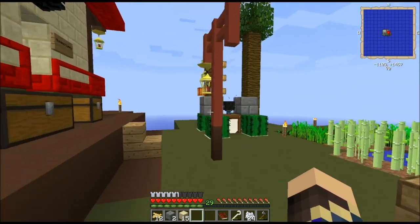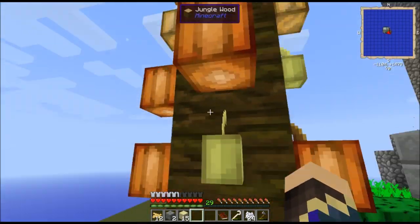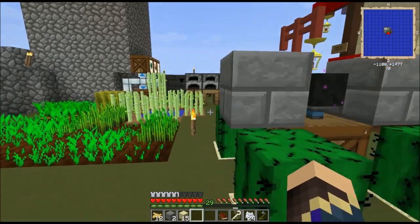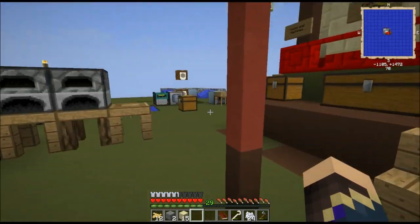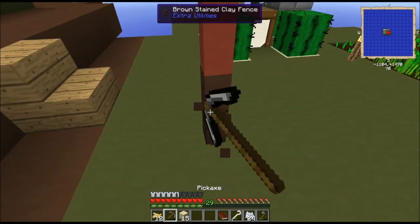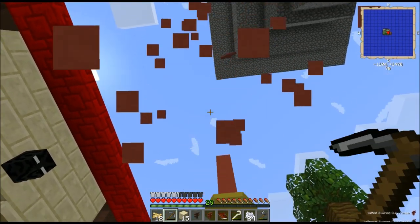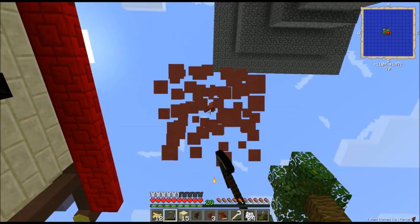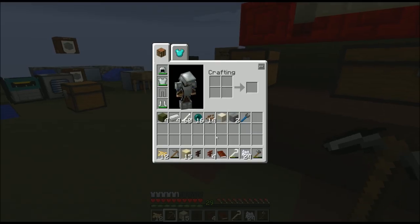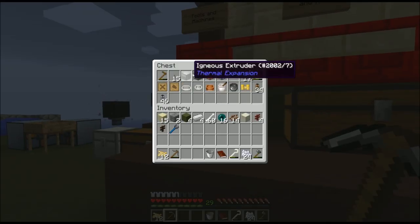We now have the ability to create all of the dyes, and there's a whole bunch of cocoa beans growing already - wow, those go fast. But we don't have any way to create the clay yet - that's the next step. I'm sorry to say this lamppost is in my way. I want to create a semi-automated clay creation system - I can't really call anything fully automated at the moment.